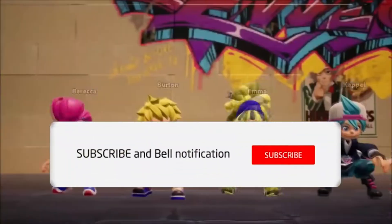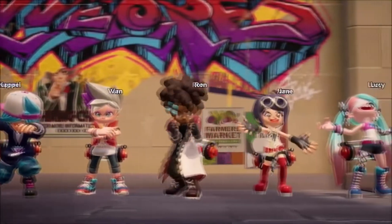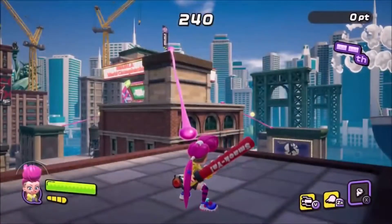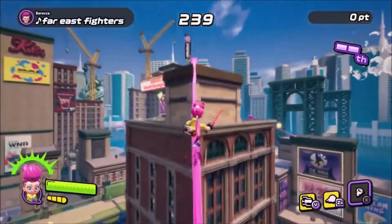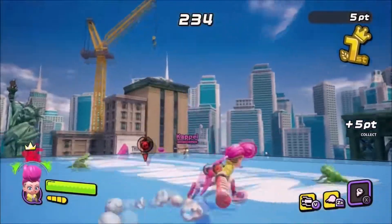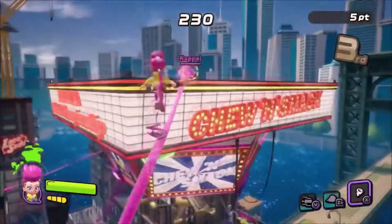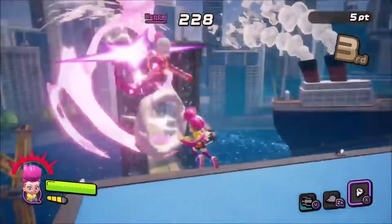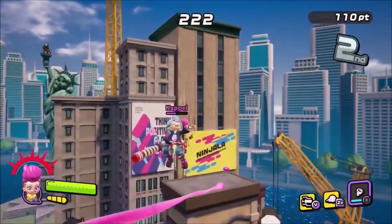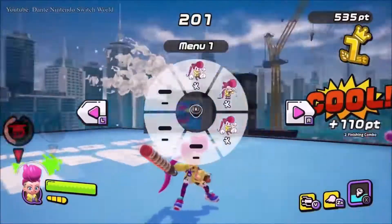It looks like Ninjala open beta is now available to preload on the Nintendo Switch. Gung-Ho Online is set to bring some really awesome, colorful action brawling to the Nintendo Switch with a free-to-play game reminiscent of Splatoon. It's a battle royale about ninja kids tossing around bubblegum, smacking each other with it, having different abilities based off that bubblegum, and using giant toy weapons.